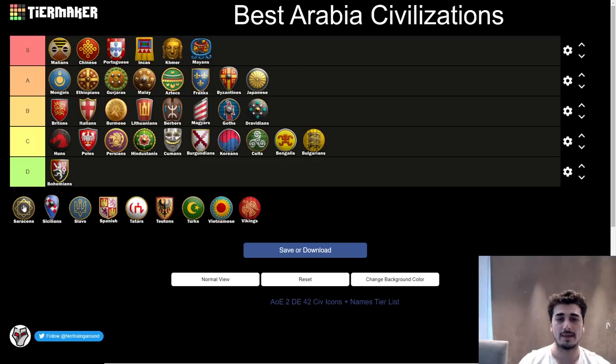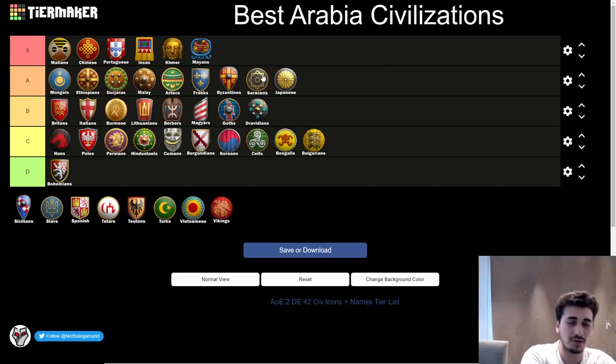Next up, the Saracens — probably right here in B tier, a perfect spot for Saracens. The market helps you out so much, but besides that the civ doesn't have that much — you're very market reliant. But I think it's a great civ. I think people should have picked this more in KOTD — it would have been great at punishing open maps and fragile bases because you just melt through walls. You also have a really good tech tree: Camels with Zealotry, Mamluks in the late game, tons of options, gunpowder. The market is the core of the civ and it helps you through the entire early and mid-game, after which it's about playing off those timings and setting up a good late game.